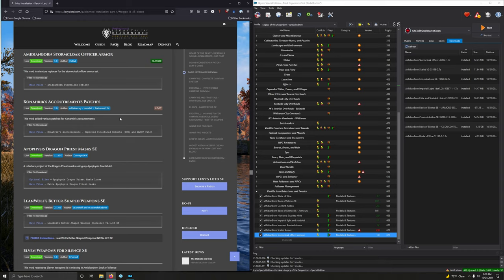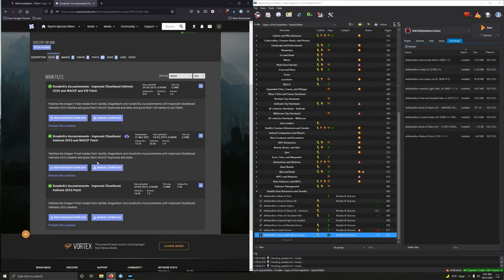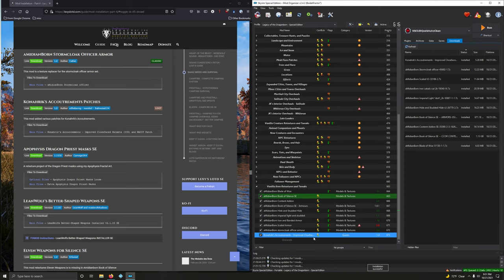We're going in with CodeX Accoutrement Patches — this mod adds various patches. We just want the Improved Closed Face Helmets and WACCF patch. That's the second option here, we're going to go with the second option. Mod manager download. Let's name it accordingly so we know exactly which patch this is. Click OK, going to activate that.